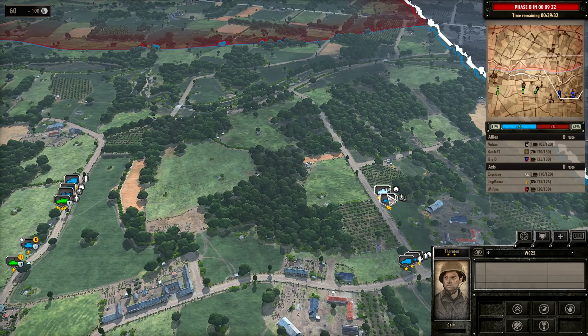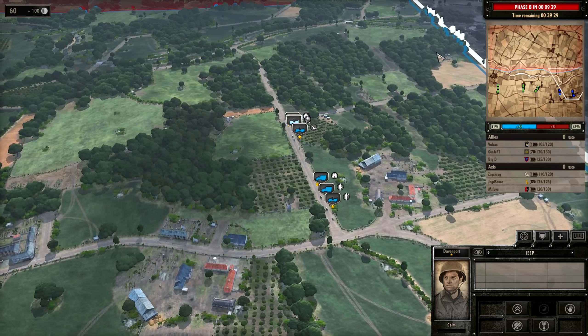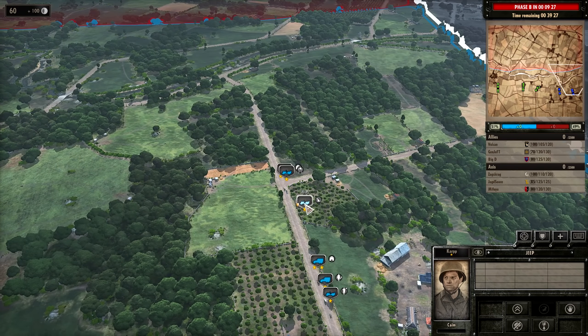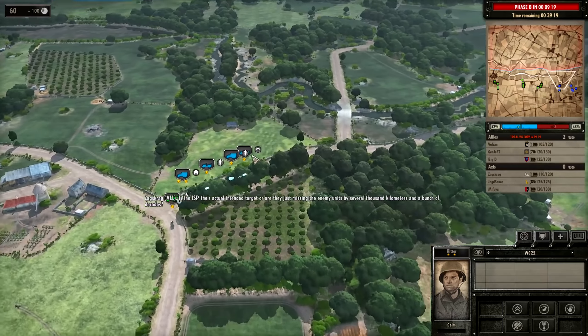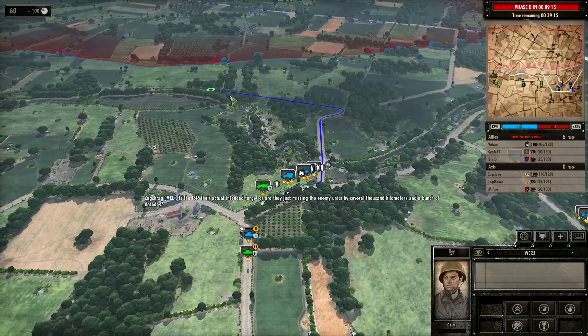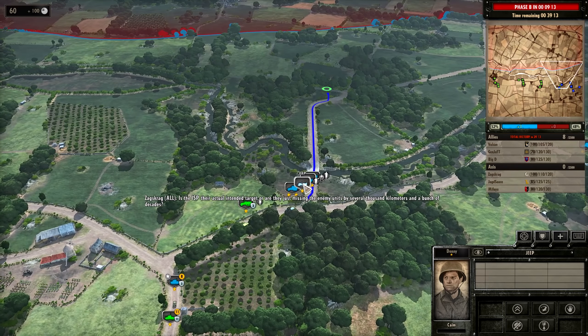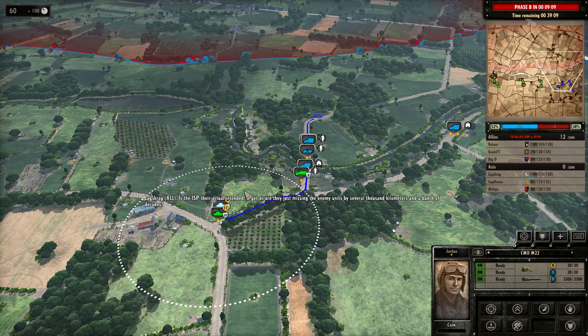Let's have a look at some of the units I've got down. I've got a couple of Pathfinders as our recon. There's an AT gun heading to the right side that's going to be covering this right-hand road. We've got an M1 that's going to be unloading here and providing smoke support for an Airborne Engineer unit and the Command. Then we have another AT gun for the left side, some Airborne rifles trying to hold down the fort on the far left, the Command, another Pathfinder, and an M22.